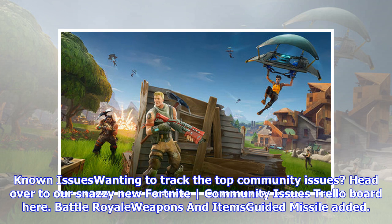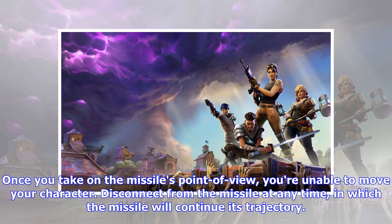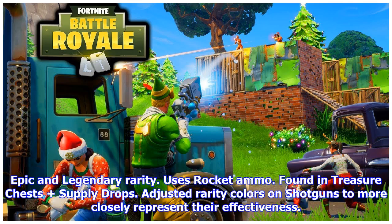Battle Royale weapons and items: Guided Missile added. Stats — damage to players: Epic 105, Legendary 110; damage to environment: 1000; lifetime: 18 seconds; time between shots: 3.13 seconds; rocket speed: 1300 units per second; rocket health: 100. Take direct control of the missile after it's fired. Once you take on the missile's point of view, you're unable to move your character. Disconnect from the missile at any time, in which case the missile will continue its trajectory. Moves slightly slower than a regular rocket but does the same damage. Epic and Legendary rarity; uses rocket ammo; found in treasure chests and supply drops.